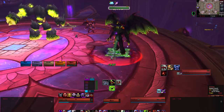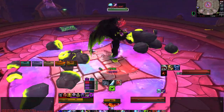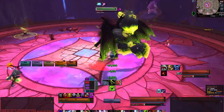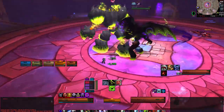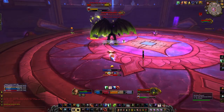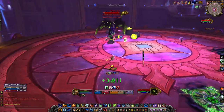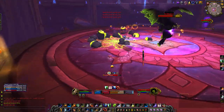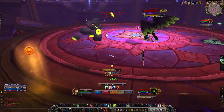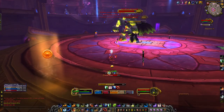The dispellable DoTs are Immolate, Corruption, or Curse of Exhaustion. The abilities that will need to be avoided are Reign of Fire, Demonic Leap, or Chaos Wave. There are a couple of special things to know about the Affliction version: the person affected by Seed of Malevolence needs to move away from party members before it explodes. Also, healers need to avoid dispelling Unstable Affliction, as this will deal a significant amount of shadow damage and silence you for several seconds.